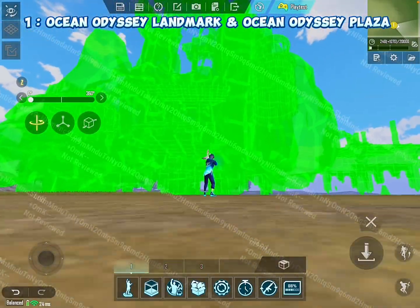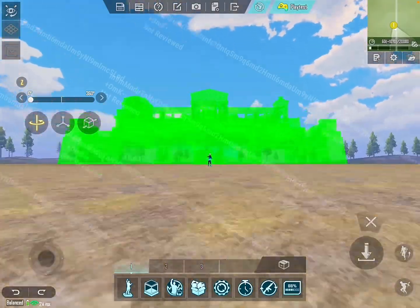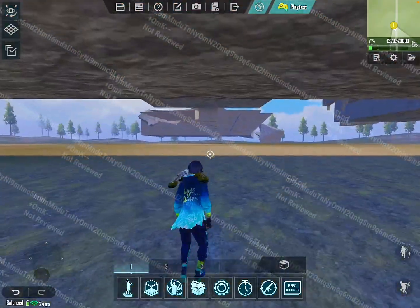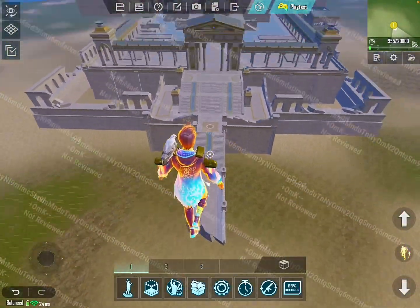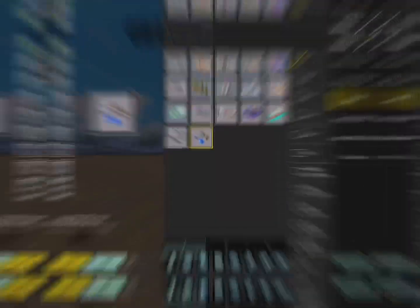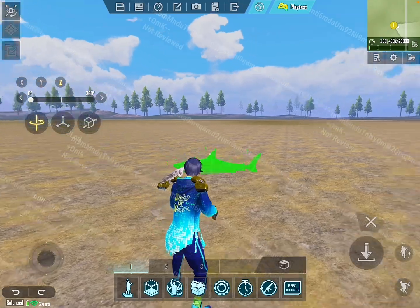PUBG added new Ocean Odyssey Landmark and Ocean Odyssey Plaza in the new update. PUBG also added an underwater world parts pack. In this pack you can see different types of fishes, grass, and rocks.